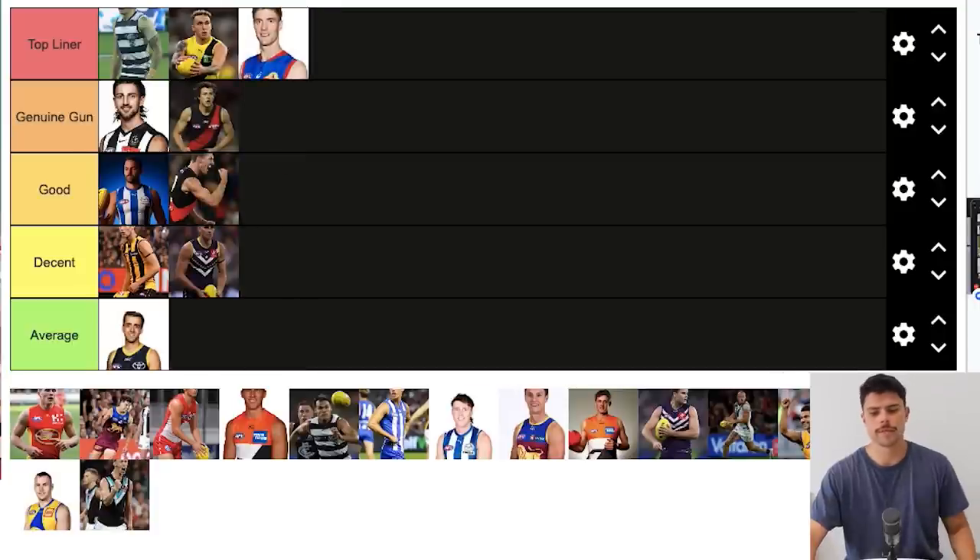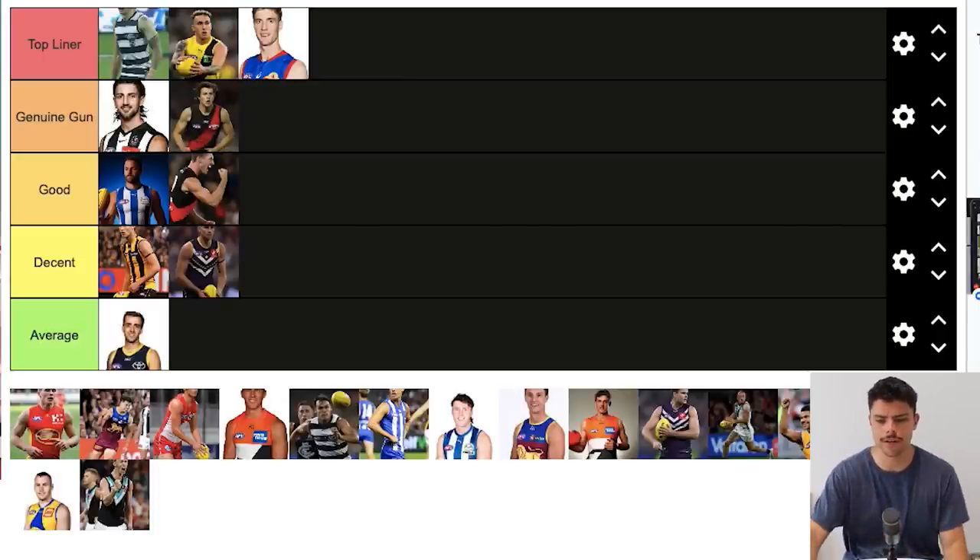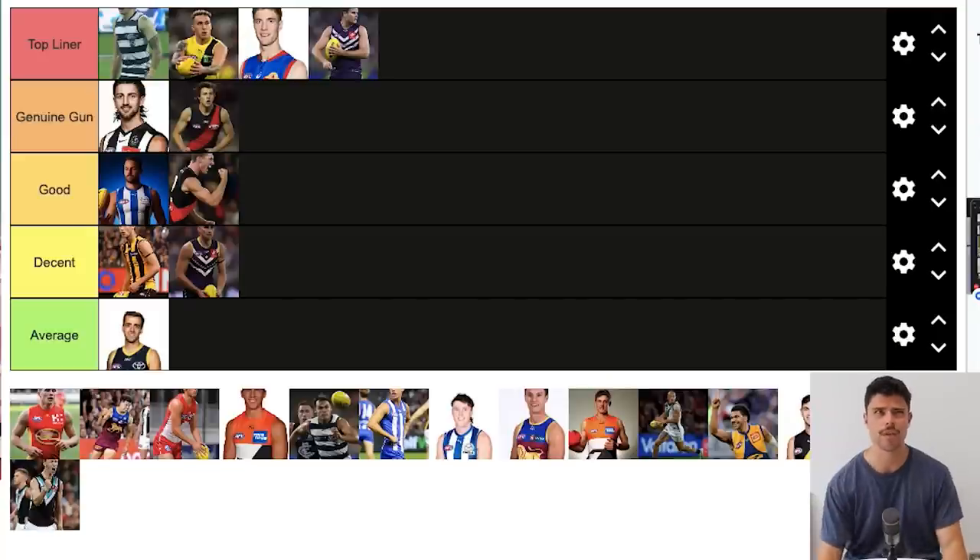Tim English is a Top Liner — probably my pick for All-Australian Ruckman, right up there with Sean Darcy. He's a top fantasy player and is having a fantastic season; as I record this he just had 60 hit outs against Sydney. Sean Darcy was pick 37 or 38 — a relatively late pick — and when they drafted him he was just this ball of fat. His development into one of the most dominant hit-out Ruckmen in the game has been phenomenal. Absolute Top Liner.